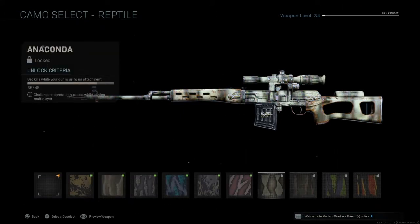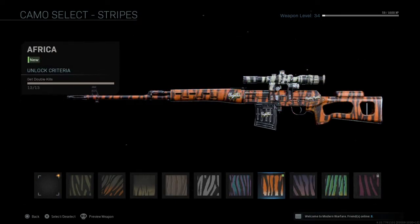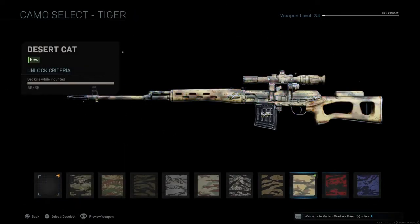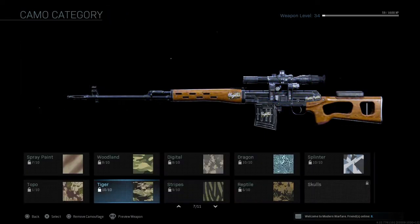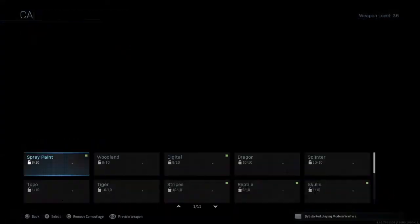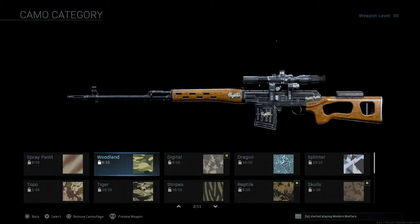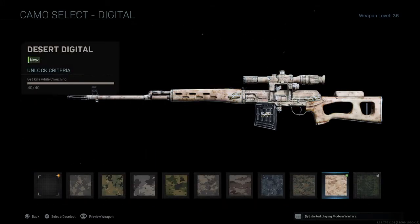Undocted Reptile — starting on those non-attachment kills. Almost done with the double kills, and done with the mounted kills as well. Next I got the Pink Zebra, so the double kills are done. And almost done with the Reptile as well — 9 out of 10.